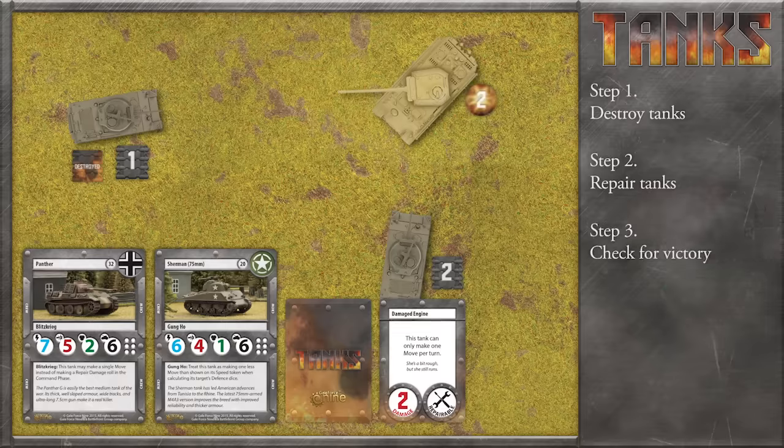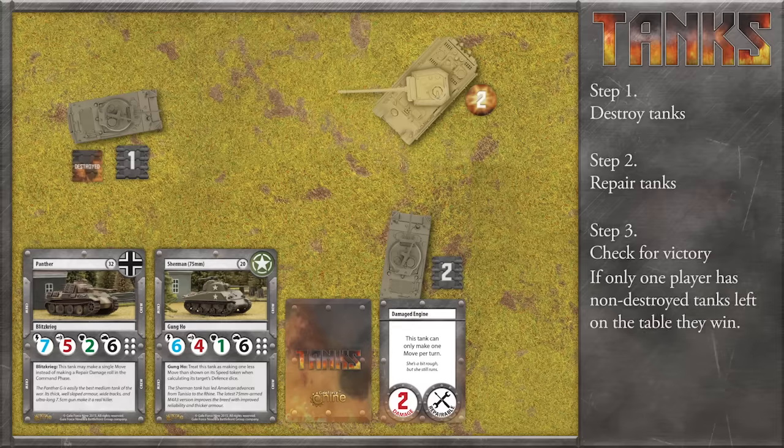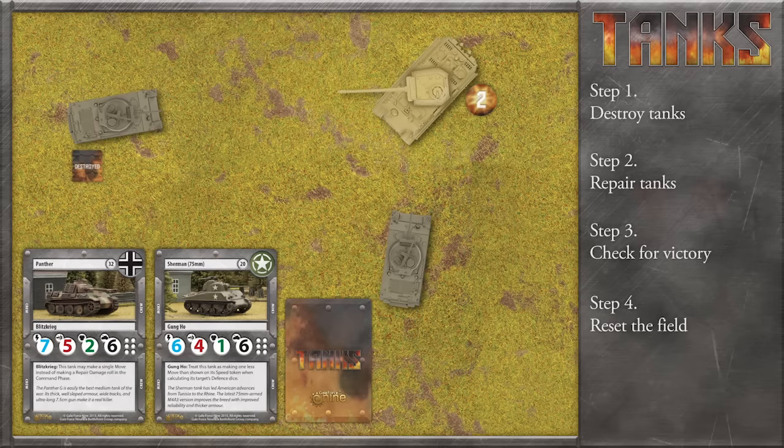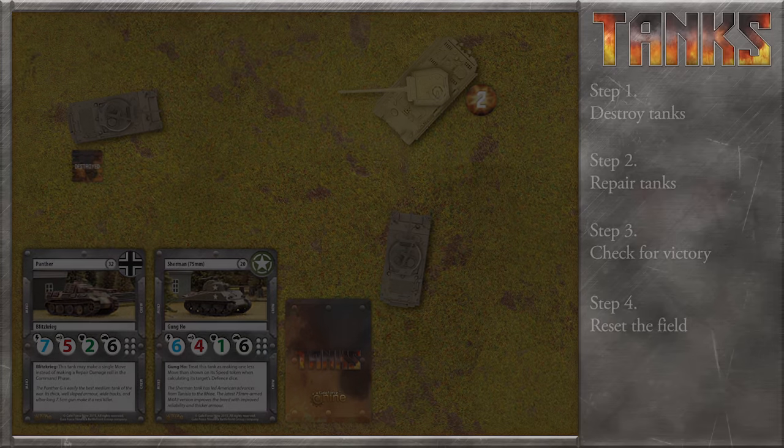Step three: check for victory. If one player has destroyed all of their opponent's tanks and still has at least one of their own operational, they win. Other game types and specific scenarios can add other win conditions. Step four: reset the field. The players remove all movement tokens and shuffle any critical damage cards that were discarded this turn back into the deck. So there you go — those are the basic phases of a turn. Repeat those four or five times and you've got yourself a game.